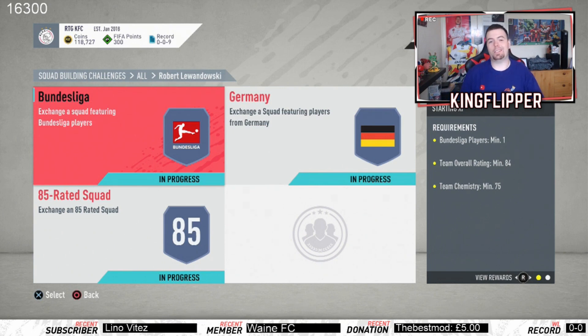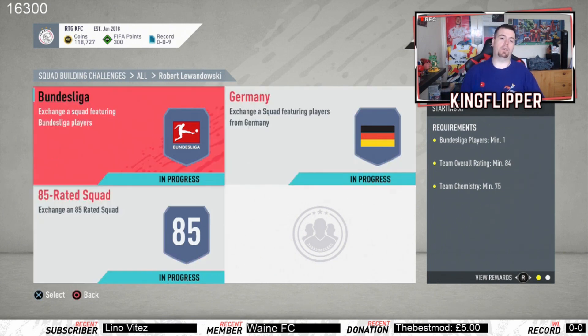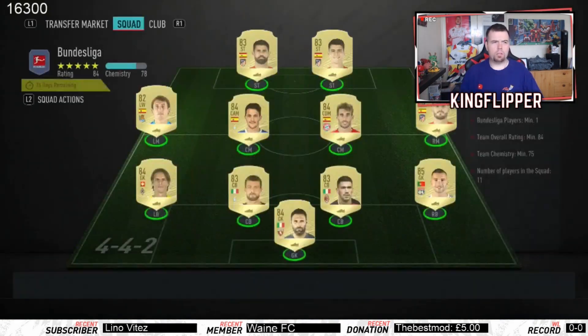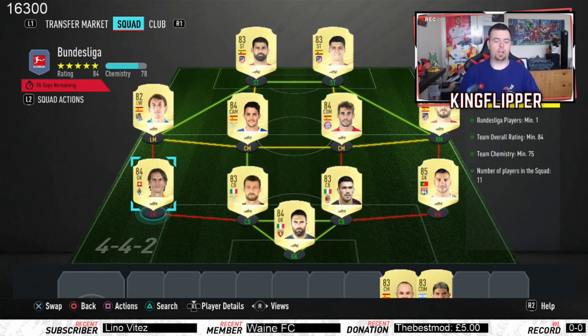We've got three SBCs here: the Bundesliga one, the German one which is an 85-rated, and just a standard 85-rated. There's going to be a lot of duplicates because the chemistries are not massively high and you can get away with using the lowest rated of the same card. Requirements for the Bundesliga one: you need one Bundesliga team with one Bundesliga player.